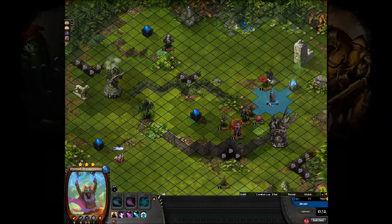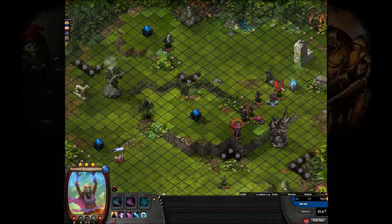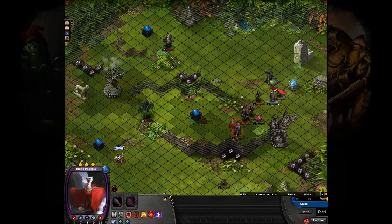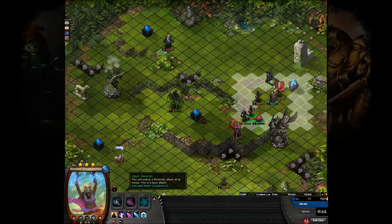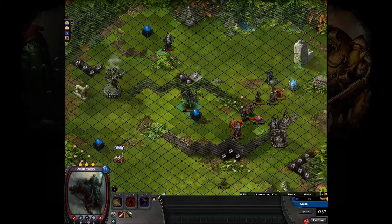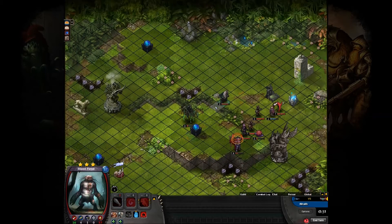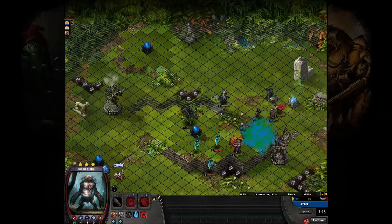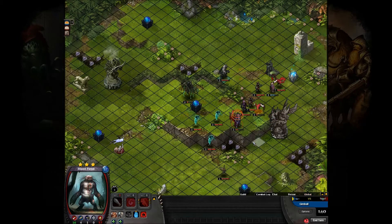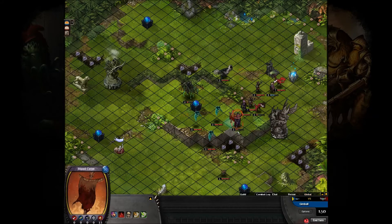He's going to move up and start wailing on that Dream Crusher. There he is starting off with the Hex, so now it can't actually do too much damage in return. Now he can move up that Votary, and now he's even moving up his Blood Fiend. There's the shades spawning, doing that thing to that Relic. There's a Blood Crest again — good lord.